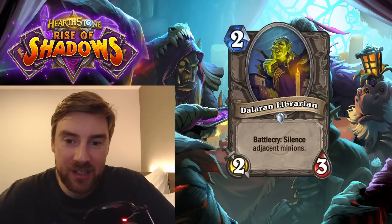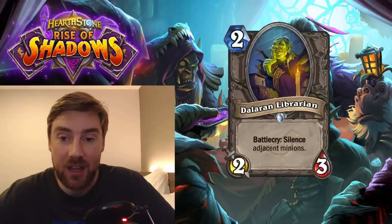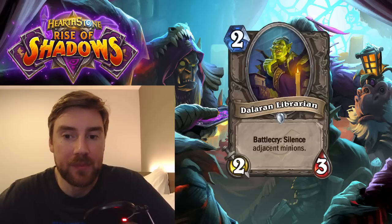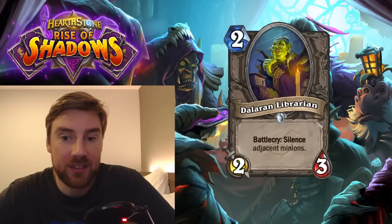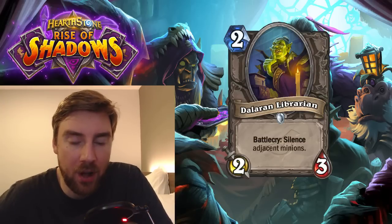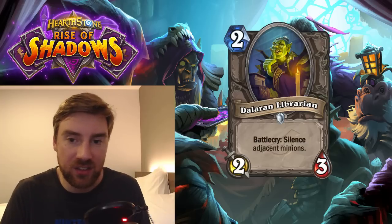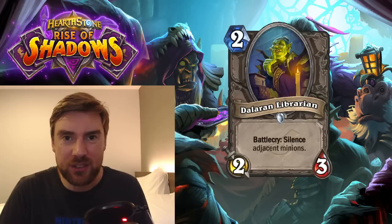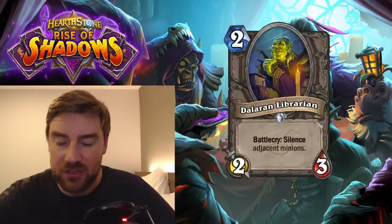Next is the Dalaran Librarian, a 2-mana 2-3. Battlecry: silence adjacent minions. This isn't very good unless you're playing decks that want to silence friendly minions. We saw the Priest one with a Deathrattle that restores 5 health to the enemy hero — that would be okay to put on this. Anything with a negative Deathrattle or minions that can't attack — silencing them would be quite good. I don't really like it because this minion doesn't give you any benefit apart from helping specific other minions. It can help to silence Freeze effects as well, which is nice. But for me, as a 2-mana 2-3, it's not the card you want to play unless you're looking at specific synergies.